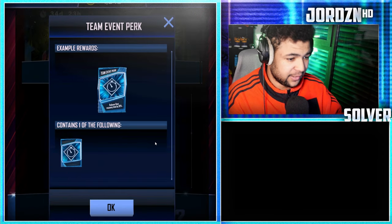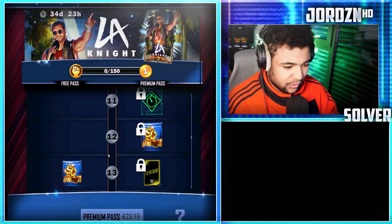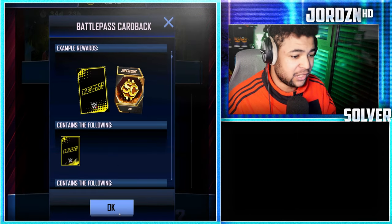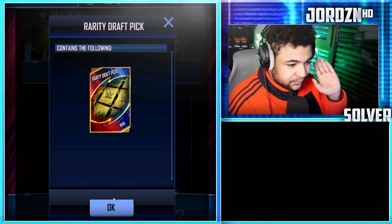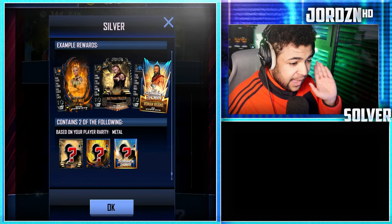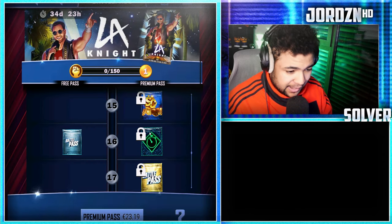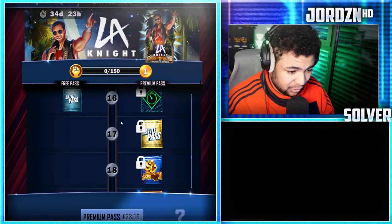Level 11: a team event perk. Level 12: you get 500 super coins. Level 13: 500 super coins on the free track. And then on the paid track, you get a card back with 200 extra super coins. Level 14: you get an RDP pick. Level 15: 650 super coins. Level 16, free track: a pack that contains two cards from SummerSlam up to metal tier. And then obviously on the paid, you get a Money in the Bank bout perk, which isn't too bad.